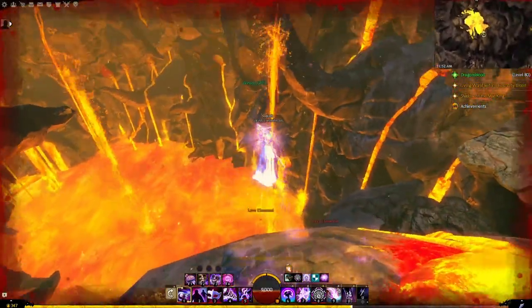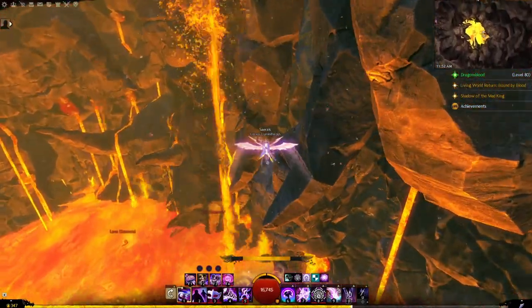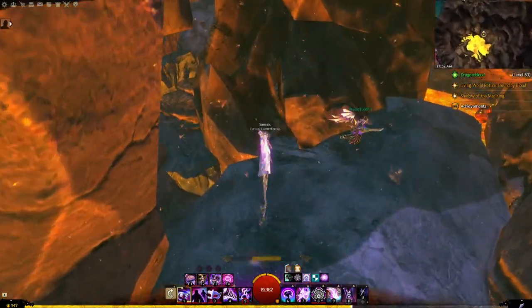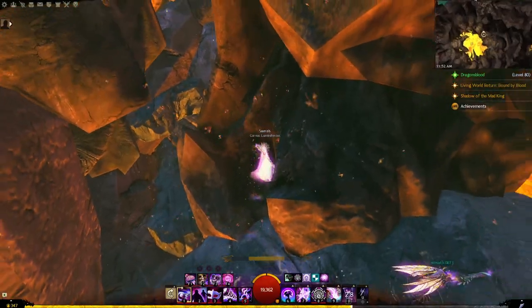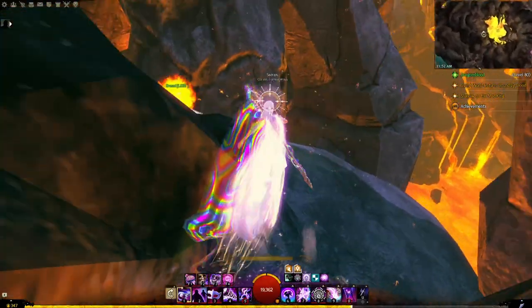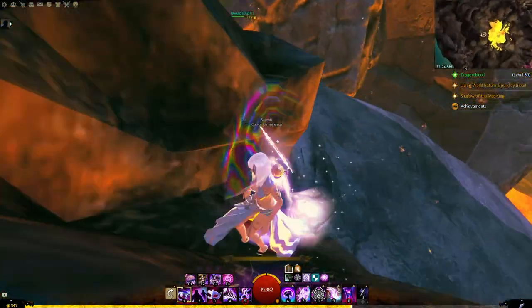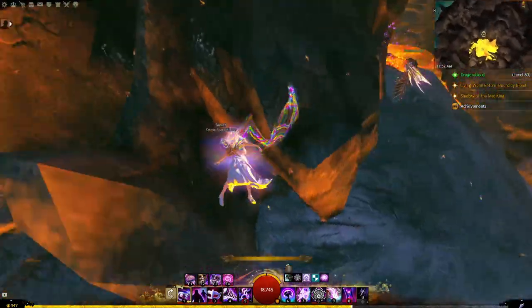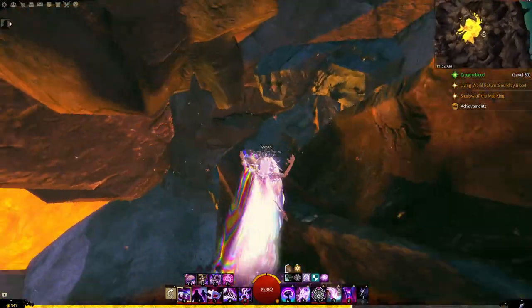Go ahead and avoid this spot entirely as far as stopping goes — just glide on over here. Avoid the lava plumes; if you glide into those you will lose your glider and plummet. In this area there are tons of different ways to get up. I usually use my swiftness boost and jump up over there. You can also jump behind me and up to this point, or there's another portion in the furthest little nook over there — whatever way works.